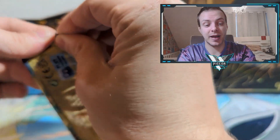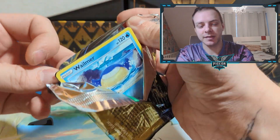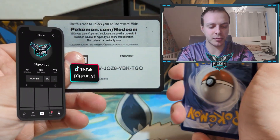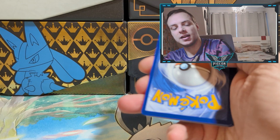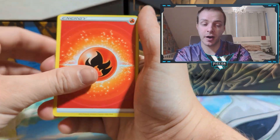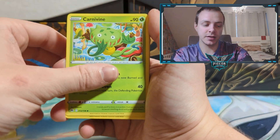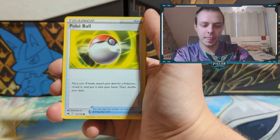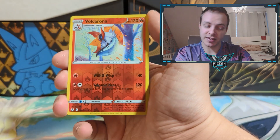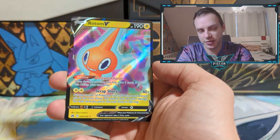Second to last pack from the box — come on, Regidrago, you've got to get something to salvage your box and redeem some pride. One, two, three, four from the back. Fire Energy, Shaman, Friends in Hisui, Carnivine, Wailmer, Poké Ball, Corphish, Oddish, Seel. Reverse holo Volcarona. And we get a holo Rotom V, so that's not too bad.